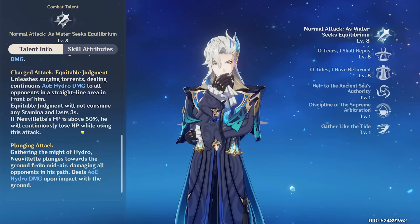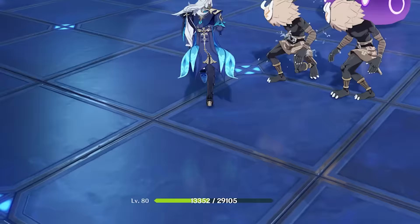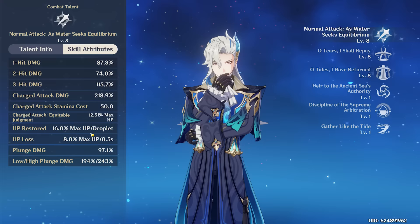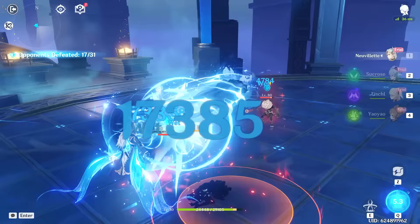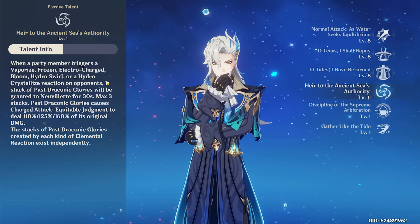An important thing to note about his charge attack specifically is that if he is above 50% HP, he will continuously lose HP while performing it. As you'll see here, I haven't even really been hit and yet I'm at half HP. However, they negate that a little bit with HP restoration that also involves the droplets — you restore 16% max HP for every droplet on the field. So if we put down his burst, we get six droplets, and then the next time we use his normal attack, we recover HP all the way back to full. His passive abilities are just pure damage increases that depend on elemental reactions and how much HP you can stack on him.